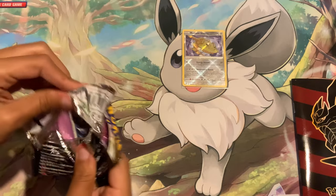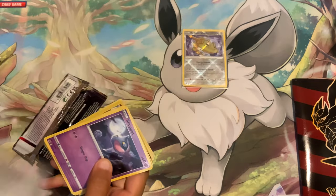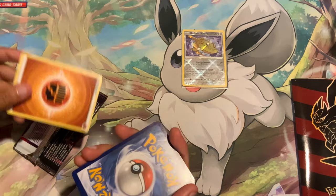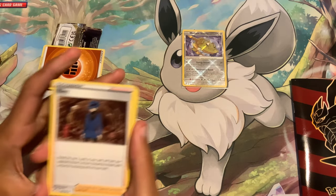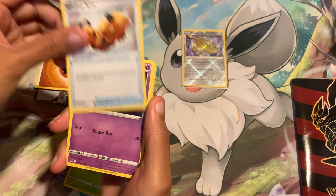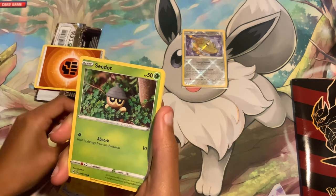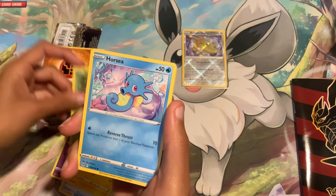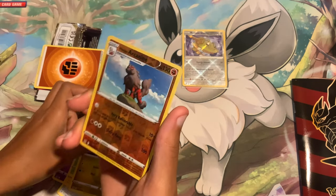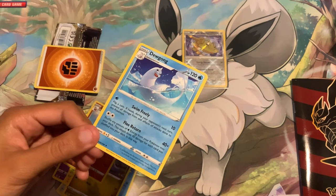Our first hit wound up being a Radiant that we already have. I wish we had gotten Radiant Gardevoir or something cool. But we've still got plenty of packs — not just from this Elite Trainer Box, but we've got more Lost Origin coming. I keep calling it Lost Abyss because that's the Japanese version. We've got Seadot, Horsea, Goomy, a reverse Hisuian Arcanine, and on the end another regular Dewgong. Dewgong's very popular tonight.